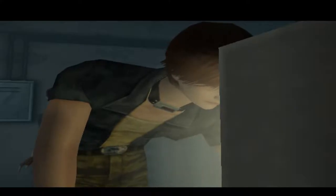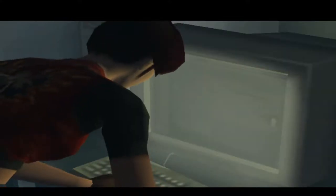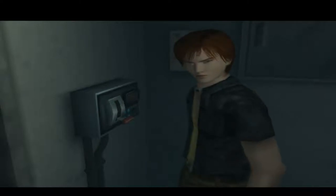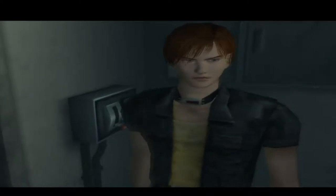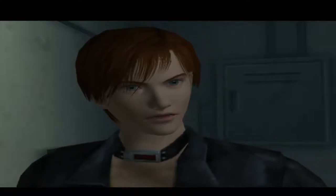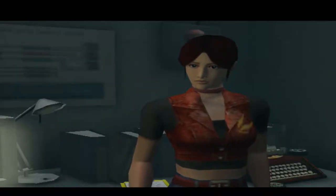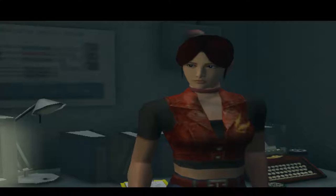It's a tense moment and makes for a great scene. Past the metal detector, we see Steve checking out a computer. Claire gets the idea to try and get her brother Chris to help. Steve insists he won't come and that you'll just end up disappointed if you rely on others — Claire is understandably puzzled by his outburst.